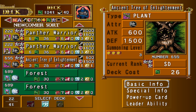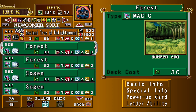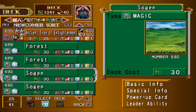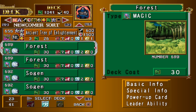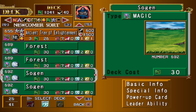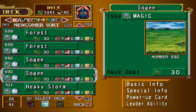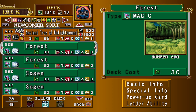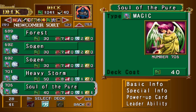An Ancient Tree of Enlightenment, because we all hate tracks. 2 Forest, 2 Sogen — since we are using Beast Warriors, we gain power up on both. Forests are great against Fiends, Sogen's great against Spellcasters. It's nice to have the variety, and if you know what you're going to get up against, you can tailor this a little bit more. You've got some flexibility, but it's nice to have up to 6 terrain change cards for yourself.